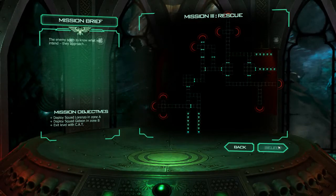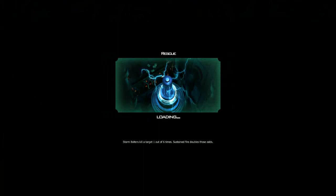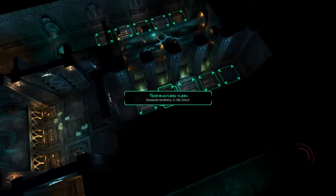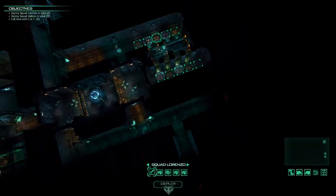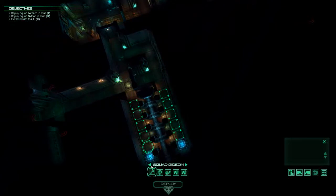So this looks like it'll be a bit of an exploration mission, as well as a retrieval mission as well. So let's see how this goes. Now I believe you're actually able to block out the Gene Steeler's spawns with one of our troops, if the last mission proves correct, so we're going to try that. We actually have two deployment locations for two different squads. We have Gideon over here, and we also have Lorenzo.